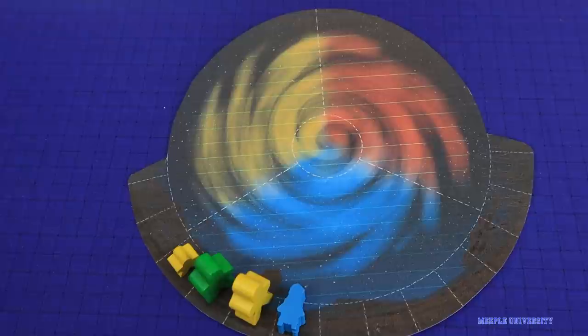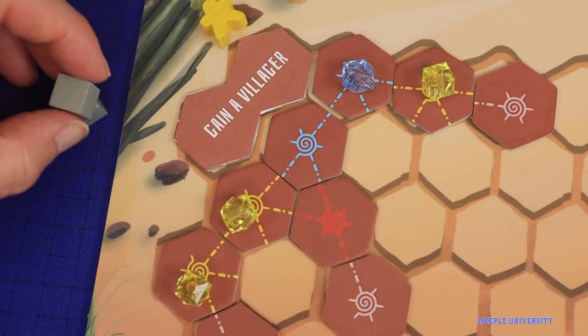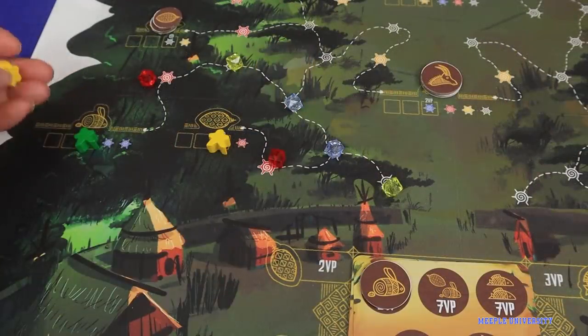Or stargazing — putting a meeple on the track around the night sky ball so the player will get extra bonus tokens from drafting next round onwards. Another action players can do is taking a Stardust, good for closing star constellations on your board. And resting, taking any or all of their meeples from the board.